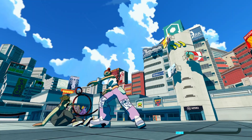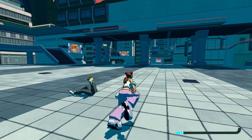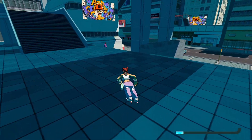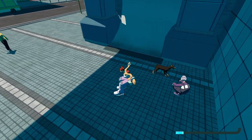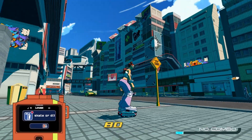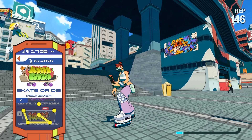We're still here at Millennium Square, and we've got another graffiti spray located over here. There's a vert that you can go up on this side, and it's pretty straightforward — you just go straight up and grab it. Skate or Die — that's the tag here.